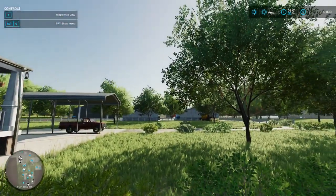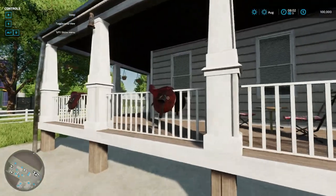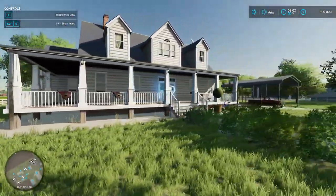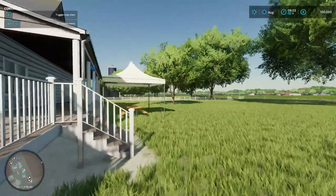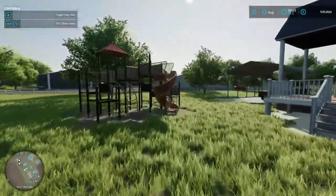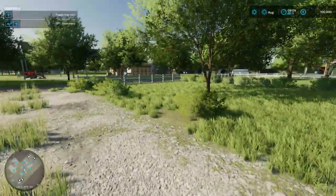This is the start — this is where you spawn in. That is a horse saddle. I don't think it has always been there. It's a nice little barn, a little yard you got set up here. I like it a lot actually, 10 out of 10, wouldn't live here again.